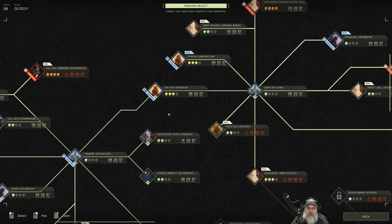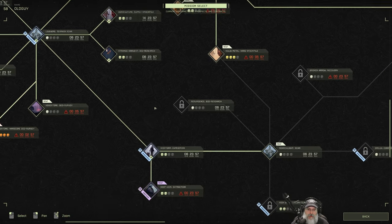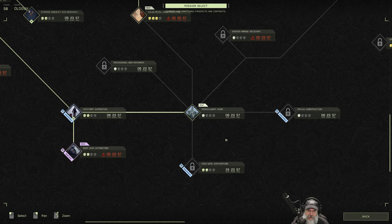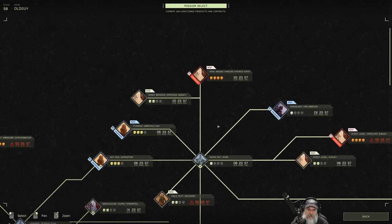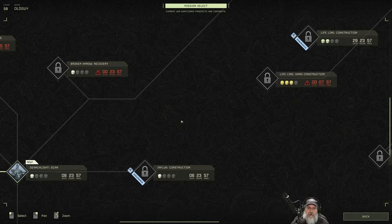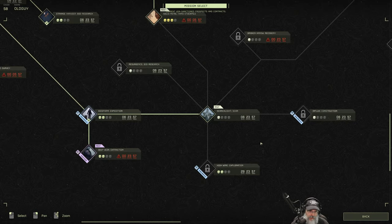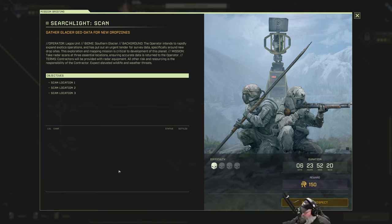I actually liked the Dry Run Expedition — it was kind of fun, though we rushed through it on multiplayer. If I do it on single player I'd take my time a little more, but I kind of want to do something I haven't done yet. I'm thinking maybe we do Searchlight Scan — that's another arctic mission. It's a seven-day, one-skull mission so it should be relatively easy. They want terrain scans before they start dropping people out of the sky.